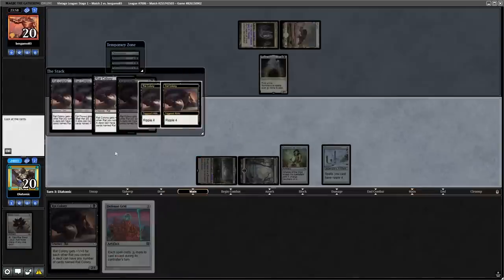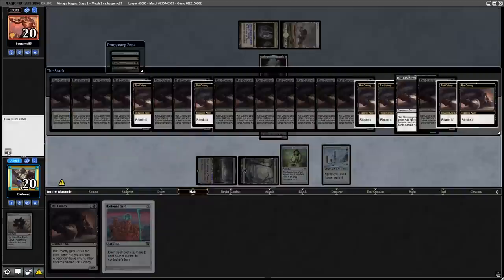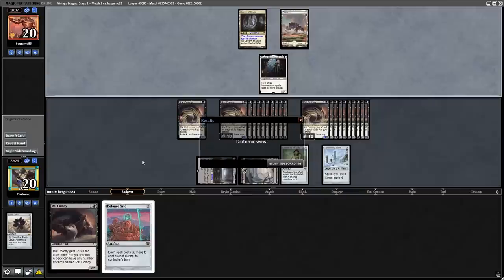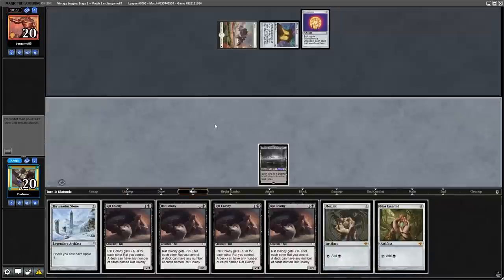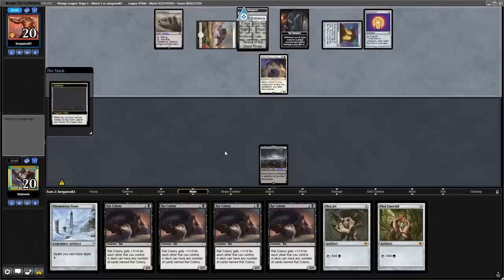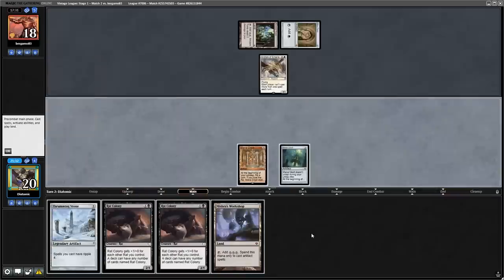I'm really interested in the math behind the Rat Colony combo and what the chance is to whiff, because we are playing 22 Rats in the main, so I'd assume it's quite likely to hit all the Rats. Throughout all the leagues I played, I actually never whiffed on the Thrumming Stone — let me know in the comments if you know the math behind it. In game 2, the opponent has a turn 1 Trinisphere which completely shuts down our hand and our combo, so we concede as they play an initiative creature on turn 2 and have a Wasteland to destroy our land. In game 3, we have a decent opening hand with a lot of mana, Thrumming Stone, and Rats, but the opponent has a turn 1 Archon of Emeria, which is impossible to beat as we have no removal spells in the deck.